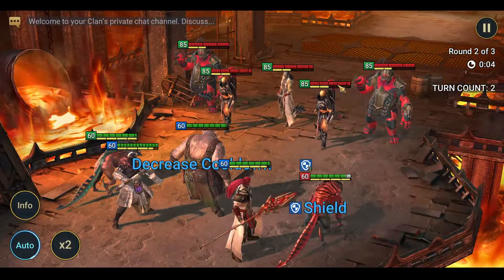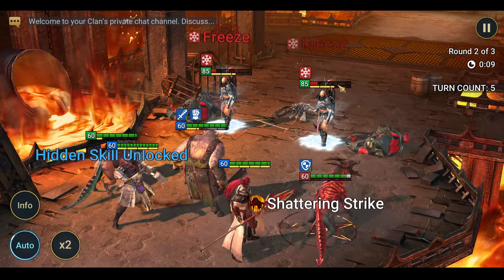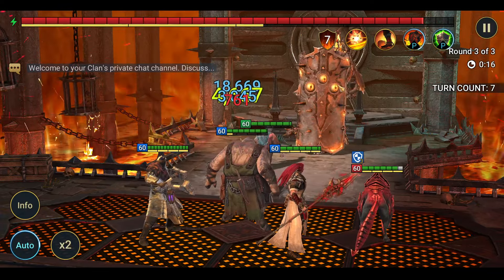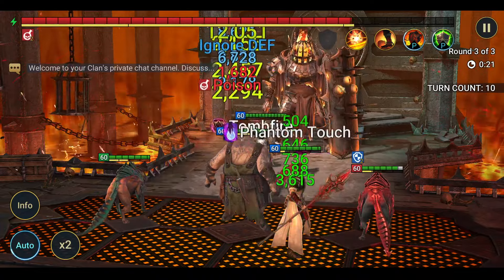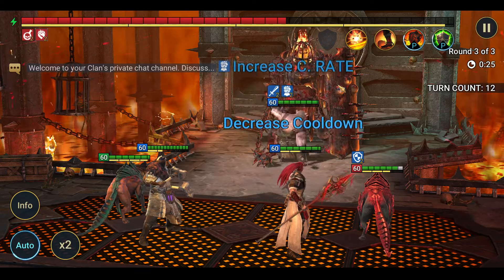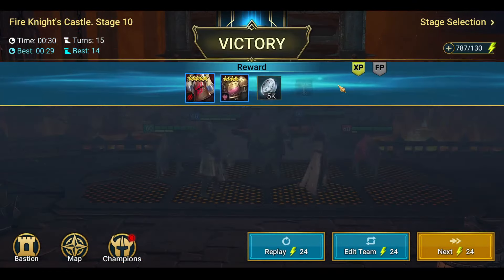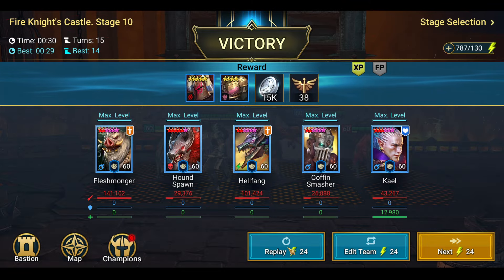Look at that — boom, smack in the face, do a quick hit. The doggos are actually really strong. I wish they were speed tuned a little bit better — we could probably do this a little bit quicker. With the boss: double hits on Fleshmonger, triple hits on Coffin Smasher, a four-hitter on Kale, and the doggos do just enough damage to pop this guy off. He missed it and there you go — 15 turns, which nets us 38 points for a double spin.